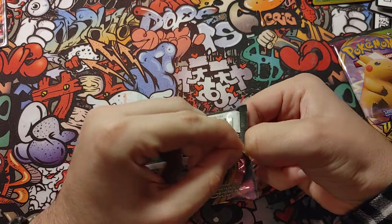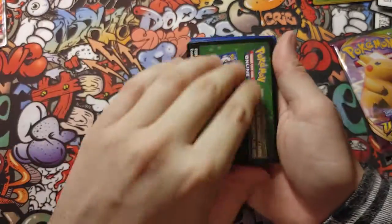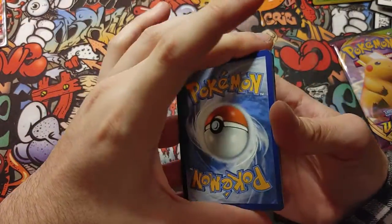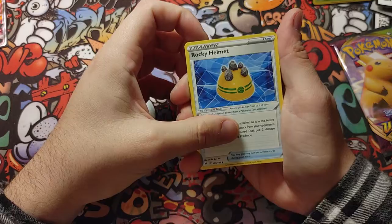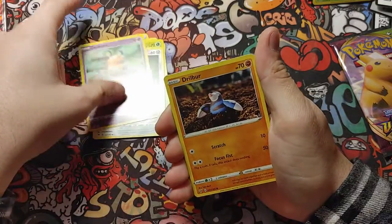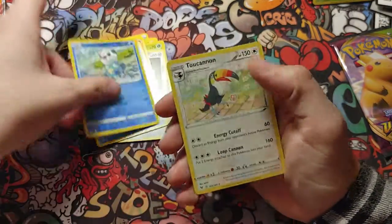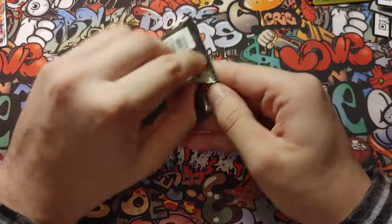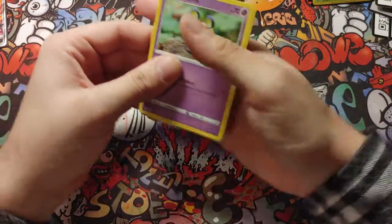Code card for you. Energy — fire energy, if anyone wanted to know. Rock Helmet, Qwilfish, Denny, Oswalt — another one but this is the reverse — and another one of these. We have not pulled a holo! What's going on? All the same cards too — it never changes.